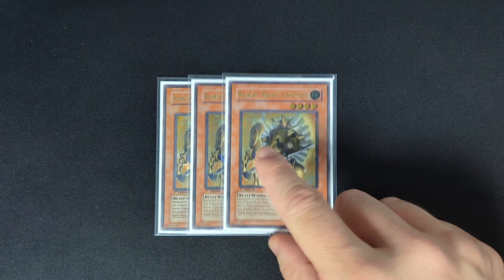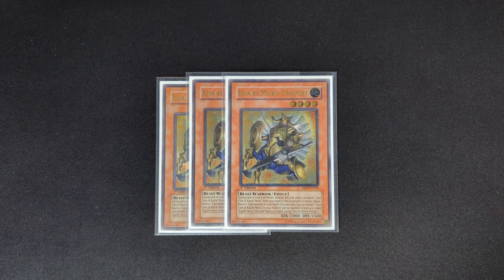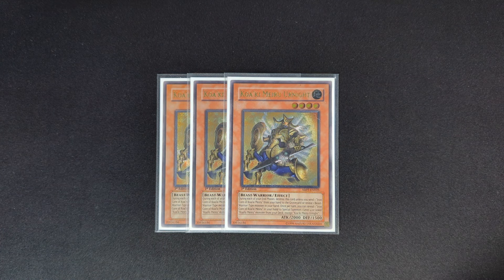Starting off with the monsters, we play three copies of Koakimeiru Urnight — this is the best one. The thing with Koakimeirusis they all have the effect that during the end phase they destroy themselves unless you discard an Iron Core of Koakimeiru from your hand or reveal whatever type they are. Since these are Beast Warriors, you reveal a Beast Warrior or discard an Iron Core. Urnight has a soft once-per-turn effect where you reveal an Iron Core to special summon a level four or lower Koakimeiru from your deck — basically a one-and-a-half card Rank 4. It also has 2000 ATK, which is really big on a normal summon.